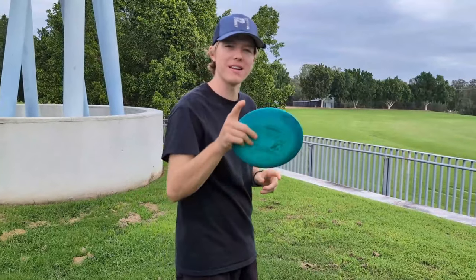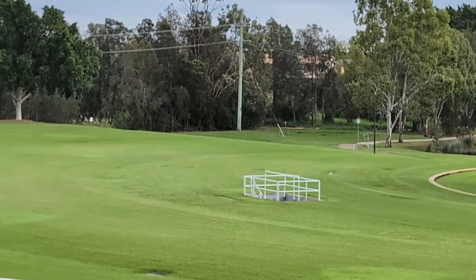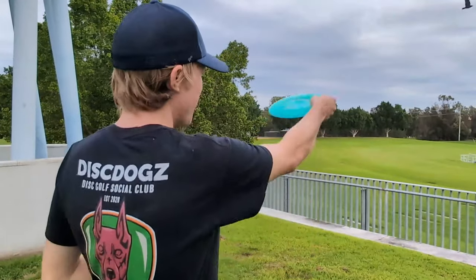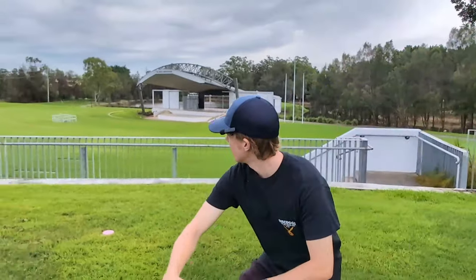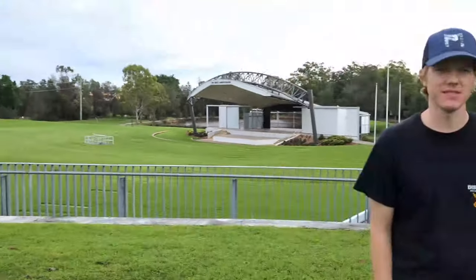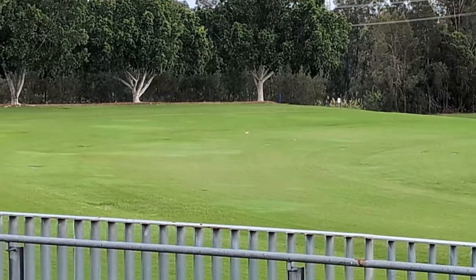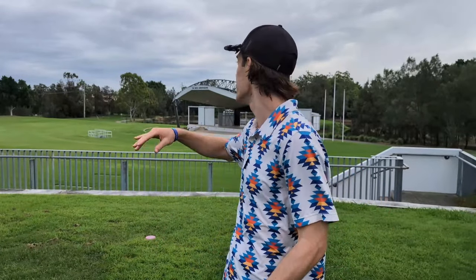Hole one — a very signature hole from the Queensland Open. Par 4, 205 meters. We've got the amphitheater line and the path OB right, and the gravel path and dip inlet also OB. You want to throw a straight, overstable disc if you're a righty backhand. It's pretty much just a big rip and then usually a forehand in. Nick's throwing the Greg Barsby Star Destroyer — nice and safe. Going with the Ezra Nuke — a really fun first shot as long as you don't throw too flippy and go into the amphitheater.